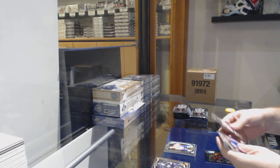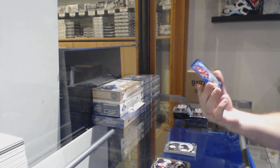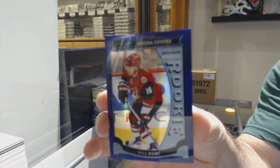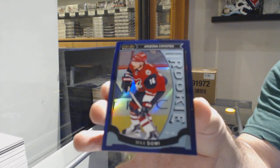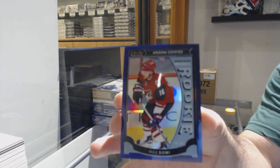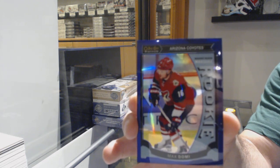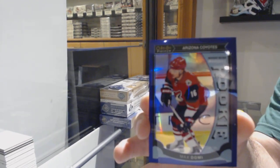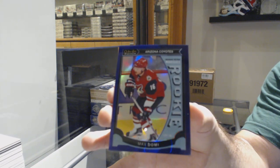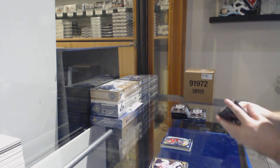Chicago Blackhawks, come on. That's a healthy start. Matt Murray for the Penguins, and numbered 15 of 25 for the Coyotes — Max Domi. That's a healthy start.